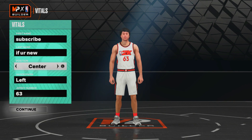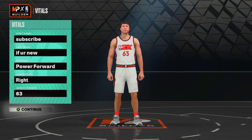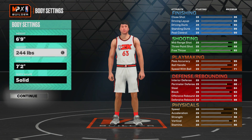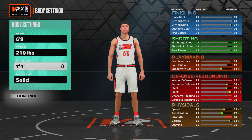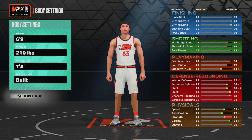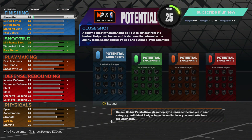Power forward position, right hand. The height, we're gonna go 6'9". The weight, I was thinking the lowest weight, so I'm gonna go 210. Wingspan, you could go just full wingspan, but I went in the middle at like 7'5". In body shape, we're not getting bullied out here, so we're gonna be built.